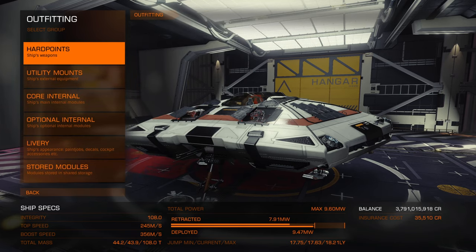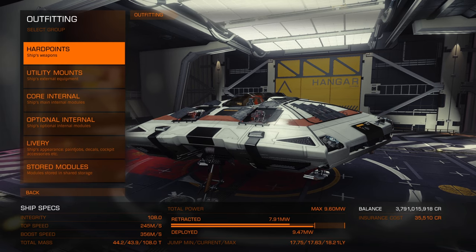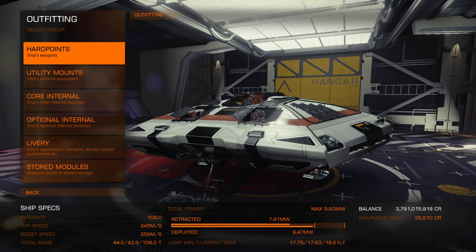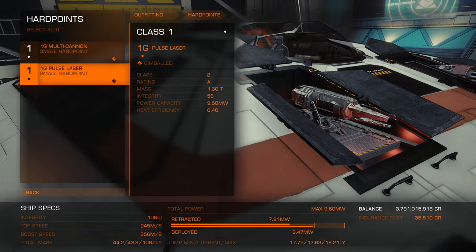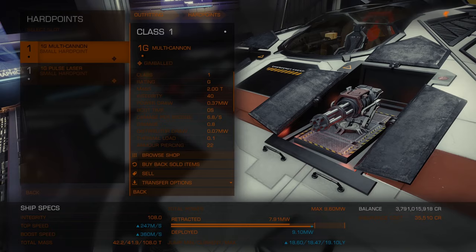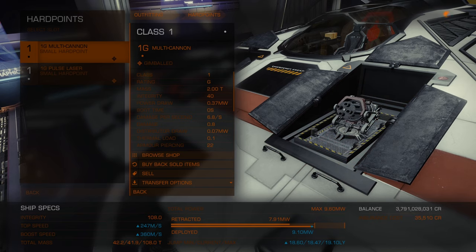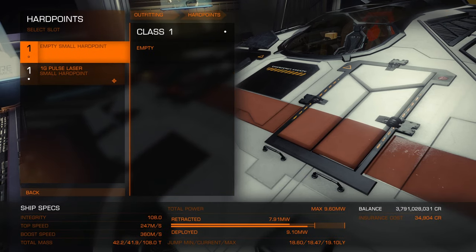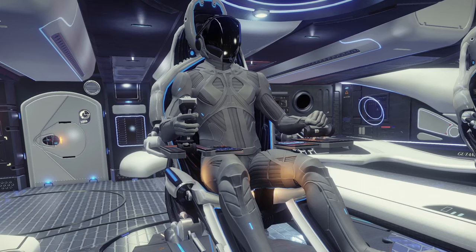That is the ship kitted out for everything I'm looking to do with it. You'll see at the bottom that my total max power has increased overall — it is now more than my retracted, but I'm still within the maximum so I can get away with it just fine. My jump range has also increased to 17.63 light years current, with a maximum of 18.21. If you want to sell things, go in and sell them straight away from in here — click sell. And then when you come to sell the ship, if there's something key like your FSD, it will automatically put an E-rated one back in, and then you can sell your ship from the ship sell menu.